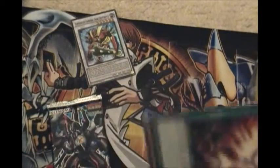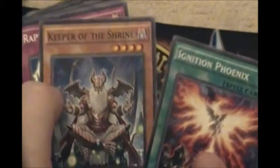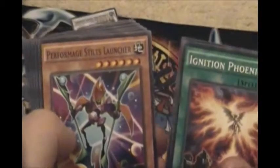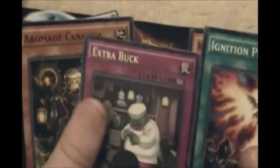Sorry, my thumb really hurts and I'm trying to do this, so be grateful snowflakes that I will do this for you in pain. Ignite Phoenix, ooh Keeper of the Shrine — that's a good card. Raptor Gust, Perform Mage Launcher, Extra Buck, and No Hollow.